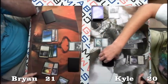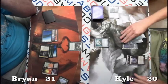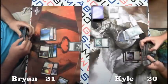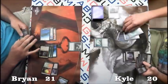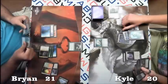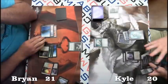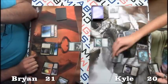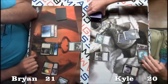Kyle is just short of the 6 mana he'd want to drop a Worm Coil Engine, which would be pretty good right here. He could trade with the Primeval Titan and get three tokens when it goes away. Looks like he's just going to Phantasmal Image the Primeval Titan.